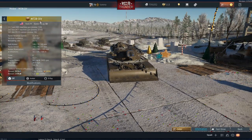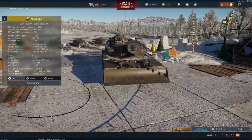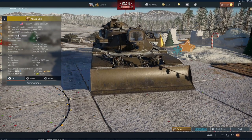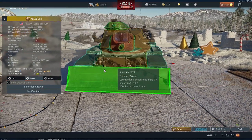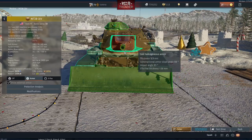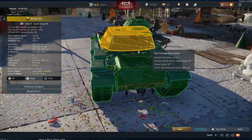We're going to start off with the M728 CEV, which is a store pack vehicle. As you can see here, it's got a 165mm M135 cannon, and it's also got pretty good armour as well — maximum of 230mm on the frontal turret and 108mm on the hull armour, though of course on the sides and rear it's a lot thinner than that.